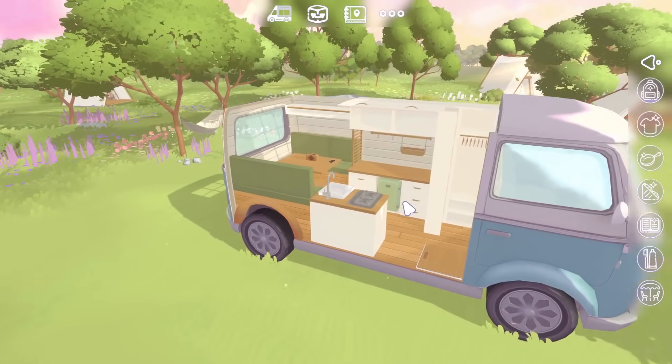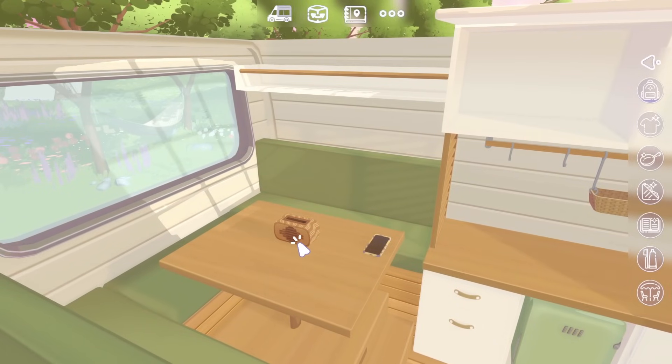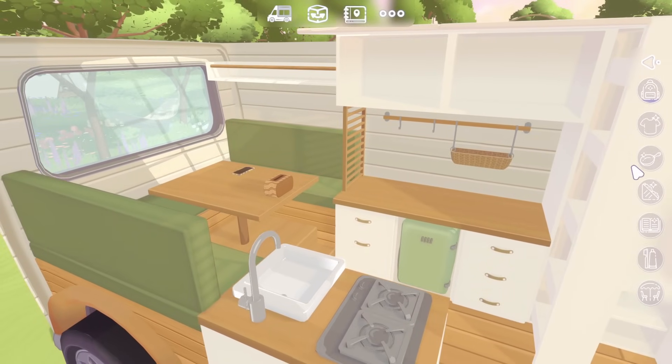We can go back inside and have a look around. The big question now is how to rotate items. I found it — it's Q and E on the keyboard. So if we put that just here and hope that people don't knock it off — let's pick that up and put it more in the middle. So all these things are going to be items that we can put down.